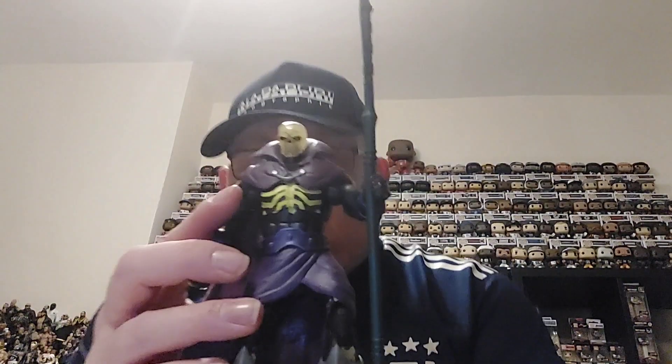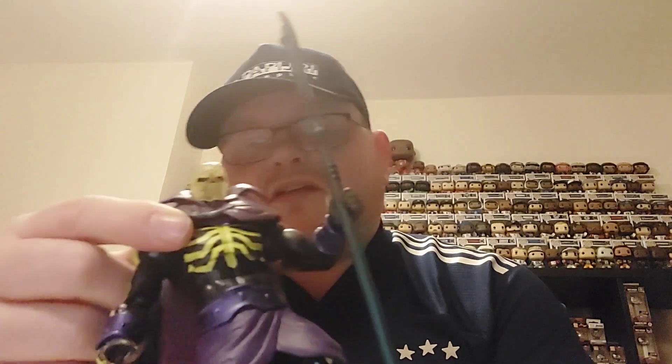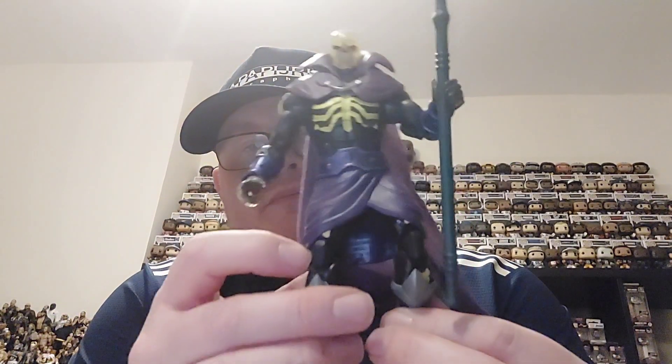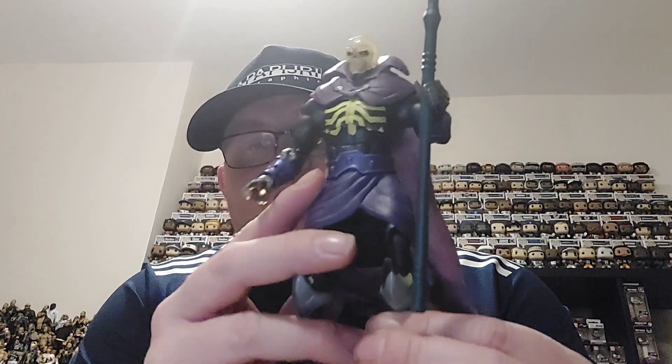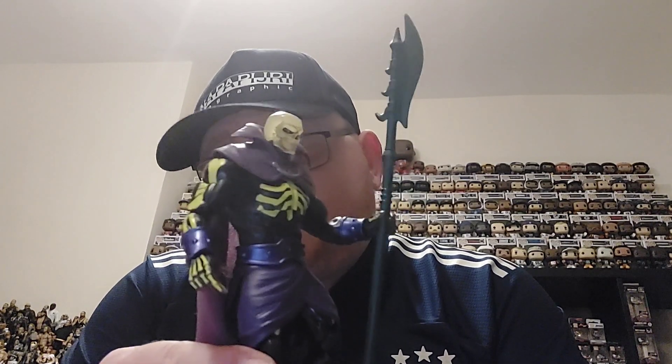There he is — he's glorious, all in position. You've got the head there which is the standard Scare Glow face, and underneath this soft goods purple cloak you've got a rubberized collar — I'm fairly sure this will come off but I don't really want to take it off. Then you've got the Scare Glow body over a black body with a skeleton painted on — you can see it down the side of his arms and hands. He's got a wrap-round loincloth around his midriff with a purple buckle belt, and these really heavy-duty black, silver, and purple boots — very cool. And then his trademark green staff.